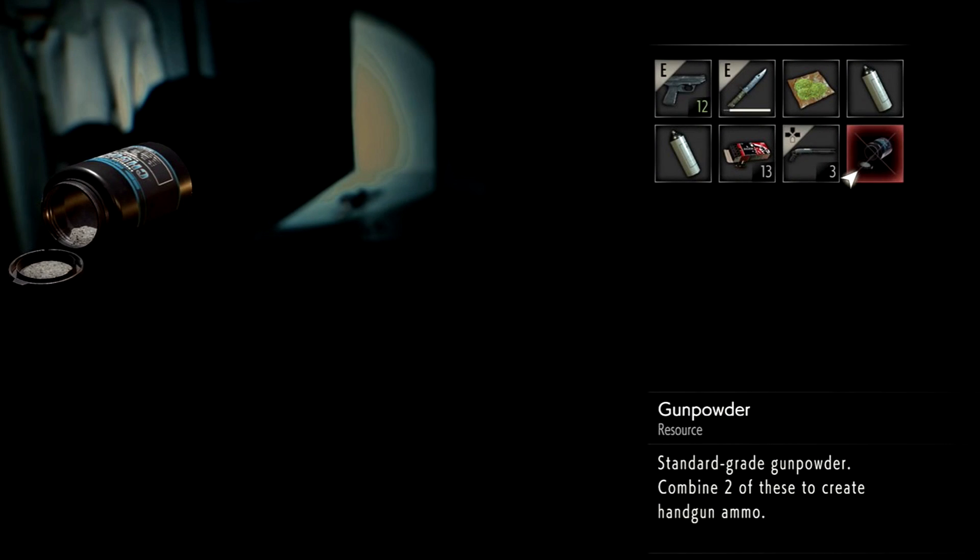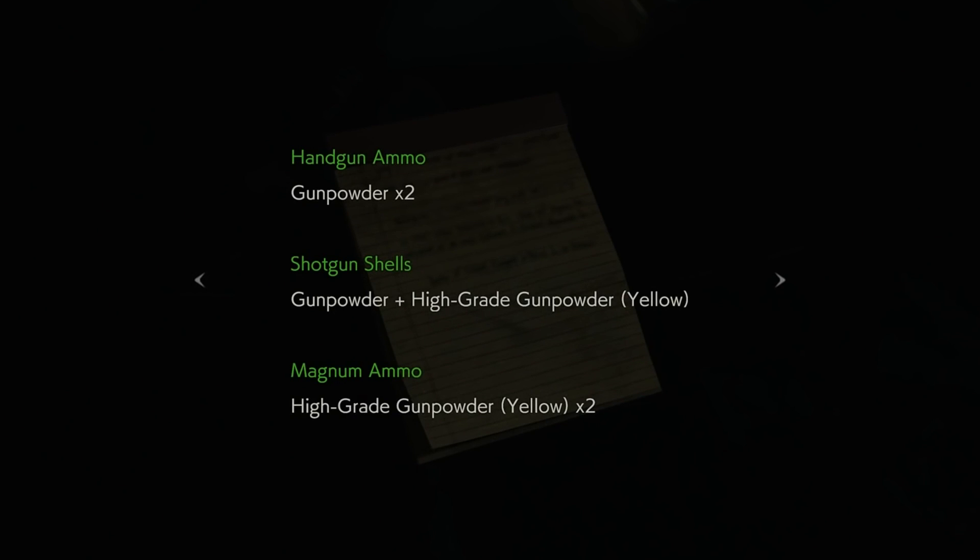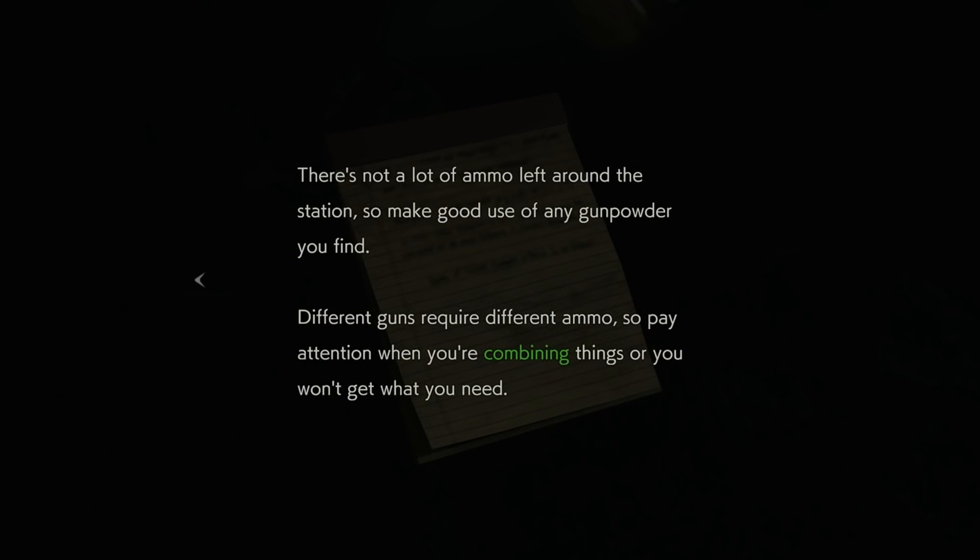On top of this — and remember, I have not seen all the playthroughs at E3 — there are alternative recipes using gunpowder, and you can find a manual for that, which reveals the ability to craft magnum ammunition among shotgun ammunition. It makes me wonder if there'll be additional manuals, as well as if Claire Redfield will also have her own plethora of recipes, considering she has access to a different assortment of guns, such as the grenade launcher.